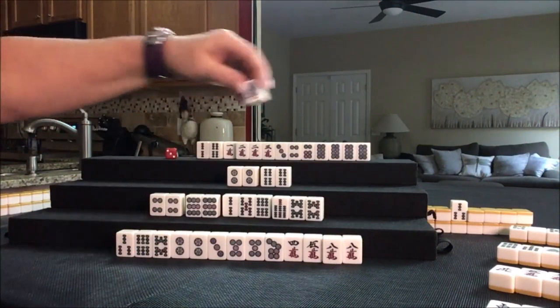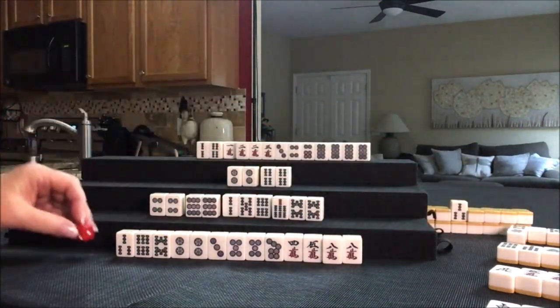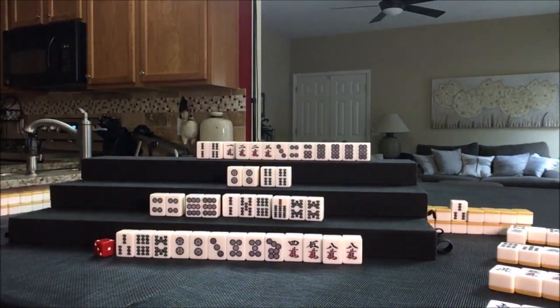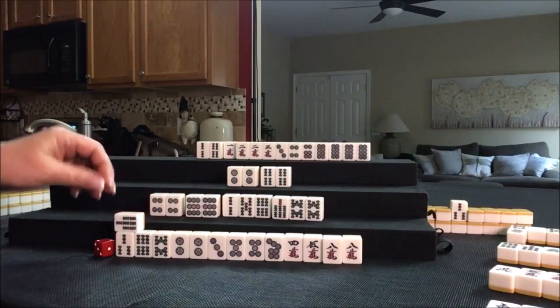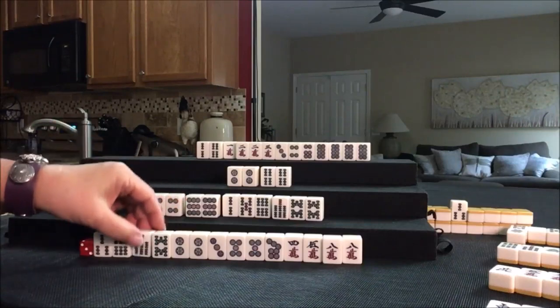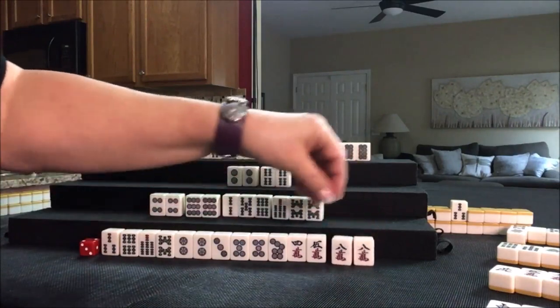One bam — we already threw that. We're going for all simples here, maybe. Let's draw down here. One bam — nobody can take it. Second one, by the way. Seven bam — that's a chi right there. Three bam was thrown — no fours are out.